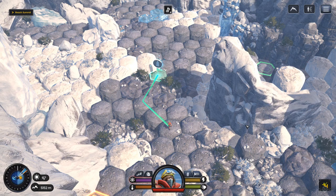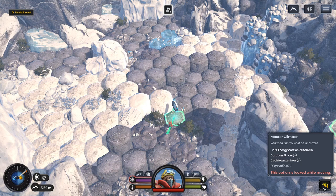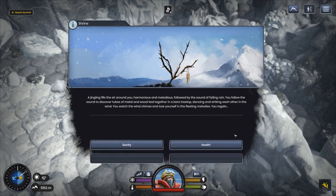What do we have here? This is 'Master Climber — reduce energy cost in all terrain.' A jingling fills the air around you, harmonious and melodious, followed by the sound of falling rain. You discover tubes of metal and wood tied together in a bare treetop — wind chimes. You watch them and lose yourself in fleeting melodies. My sanity is a little bit low, so we'll take that sanity boost.